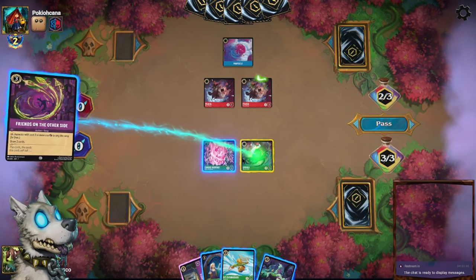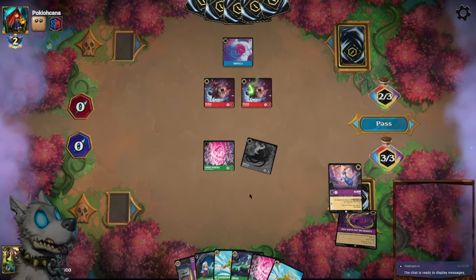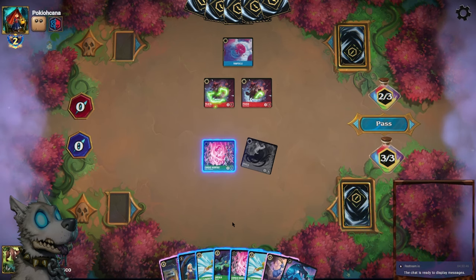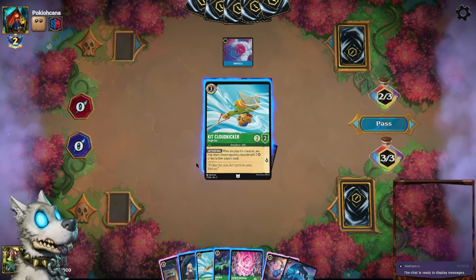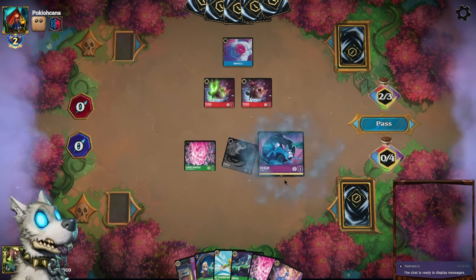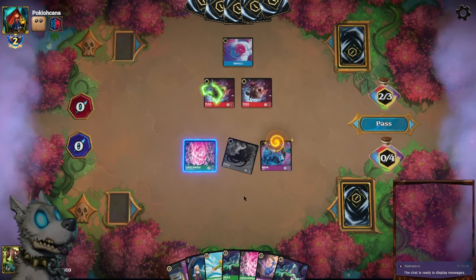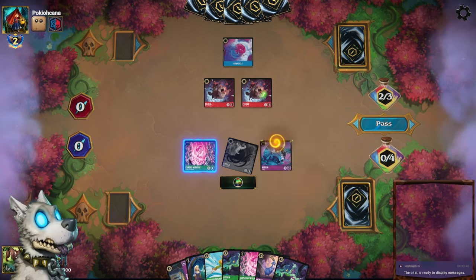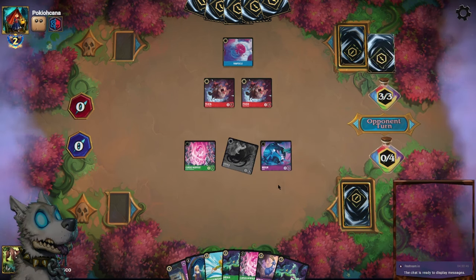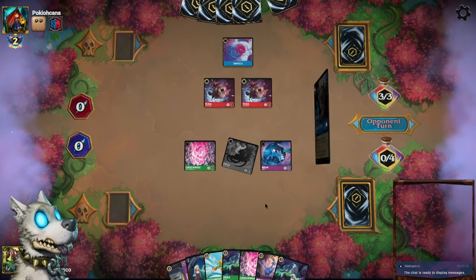I guess I'll draw. I don't need two of these. Let's take a Merlin Rabbit. One Felicia will kill the Ursula. I still have no reason to quest with these guys. Next turn I think I'll play double Ursula.